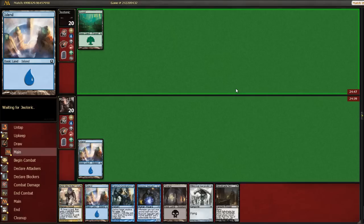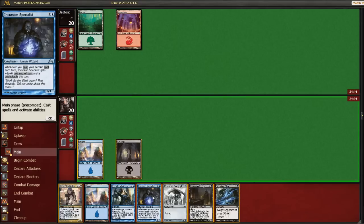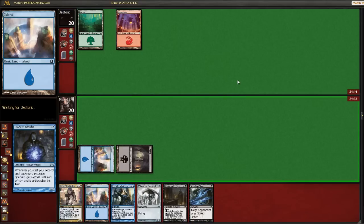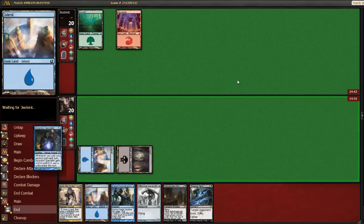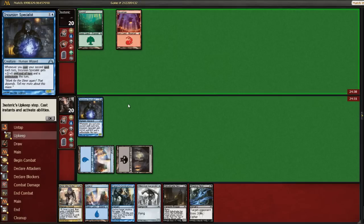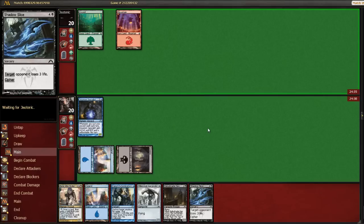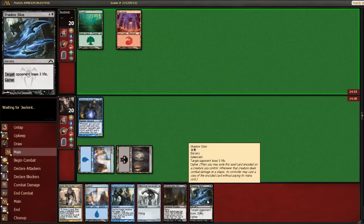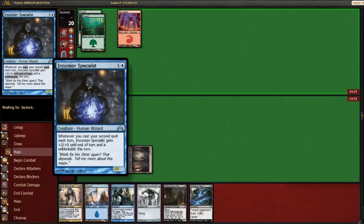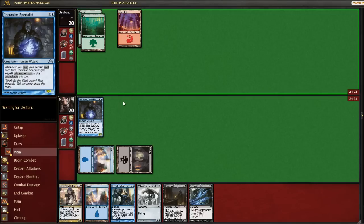So far the Cypher spells seem okay. They seem a little slow. So this guy, I guess he's okay, just as a one-three. I don't know, how many times are you casting two spells in a turn though? And the Cypher thing doesn't even go off until you connect with damage. At first I thought the Cypher might help trigger his plus two, but that's not the case.